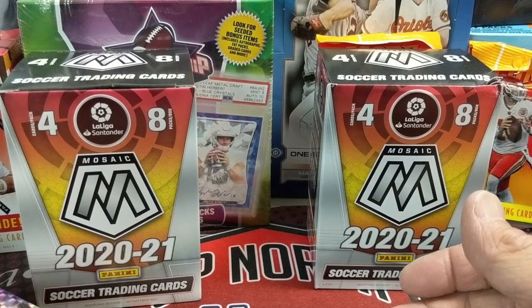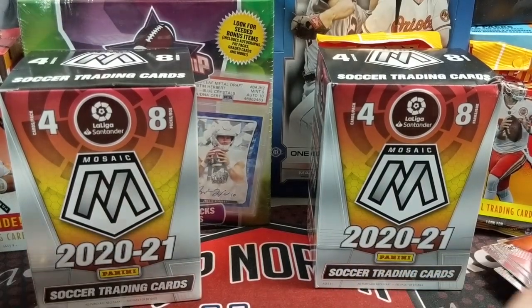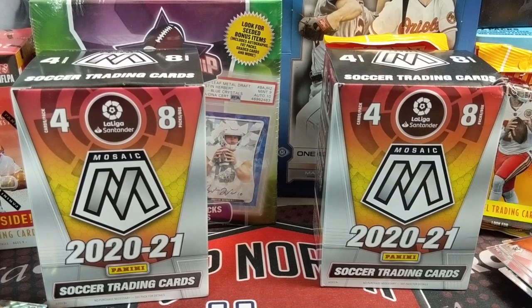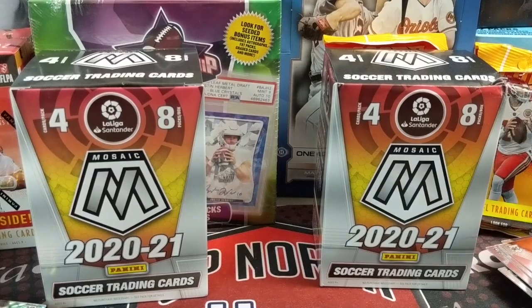Let us know in the comments how you think we did. I think that second blaster was very good — obviously if it could have been a bigger name on the Genesis, but we'll take that all day long. Very fun product to open; hopefully we can find some more. We have one other blaster that we're going to keep sealed — we like to keep at least one or two sealed just to sit on and collect. So let us know what you think of this product. Did you find it? Did you open any? If so, what did you pull? And what cards did we miss? Thanks for watching — if you haven't subscribed to our channel yet, please do. Check out our other soccer videos in the playlist, hit that like button, and let us know in the comments what you think. Thanks again for watching. Take care and have fun collecting.